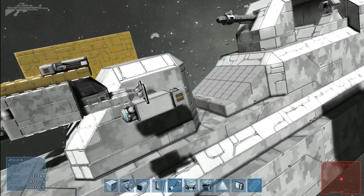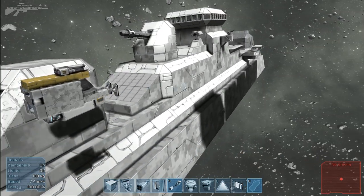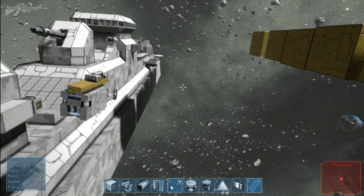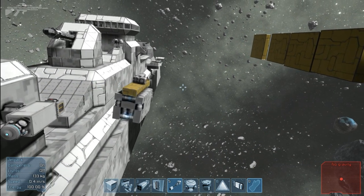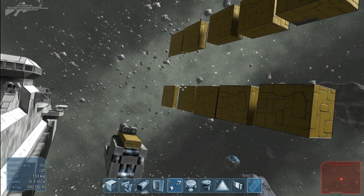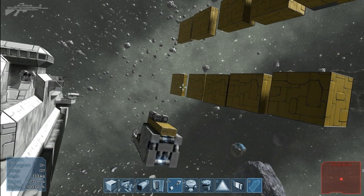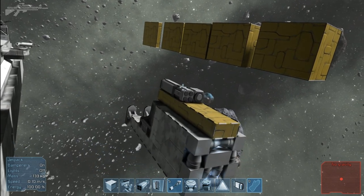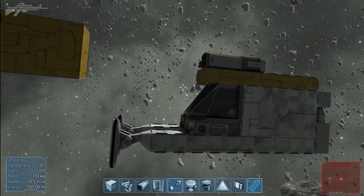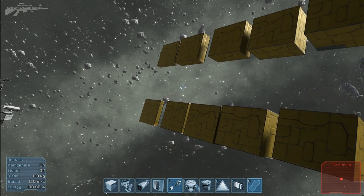Hello there, and welcome to episode 26 of Space Engineers, and something amazing has happened. You're probably thinking to yourself, what has happened? Have they released multiplayer? Well, not multiplayer, but now small ship weaponry has been activated. So let's have some fun, and let's do some testing.